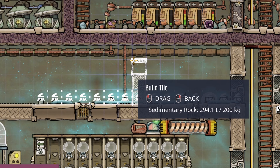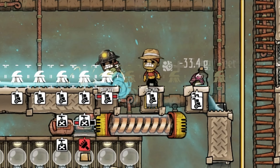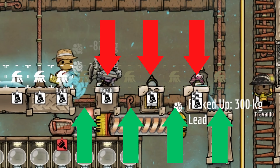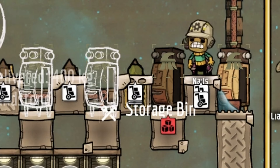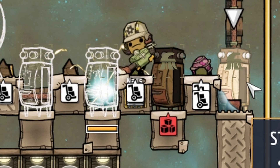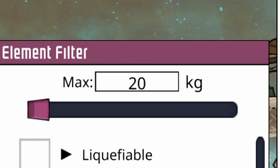Let's start with tiles. Choose an area you wish to use as a future park — it should be 7 tiles long. Then construct 4 tiles so that the remaining 3 tiles fill the gaps between them. Place 4 tiles beneath the ones you just deconstructed and build 4 storage bins, then set them to store 20 kilograms of algae each.